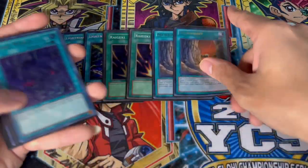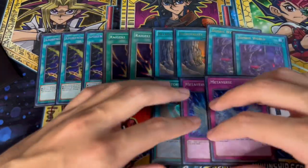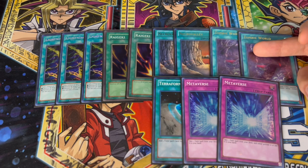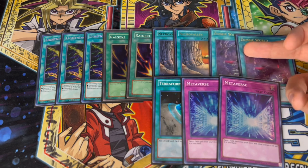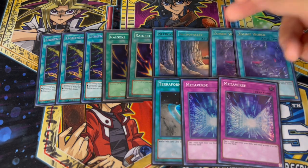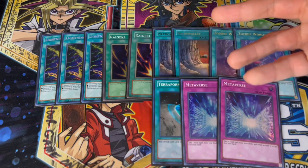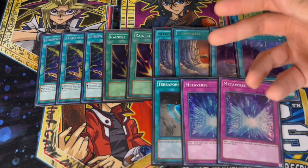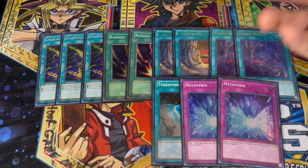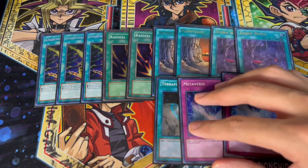We're playing two Necro Valley, two Zombie World, one Terraforming, and two Metaverse. We use this package when going first against the Tearlaments matchup or going first against Floowandereeze. Zombie World is actually really good going second against Floowandereeze as well because they can't tribute summon or make Raidraptors. Necro Valley is incredibly powerful against Tearlaments — yes it hurts your deck a little because you won't be able to use Malicious, but it hurts their matchup way more. You can still go Fusion Destiny, summon DPE, make Dark Law with EN Shuffle, and push for game.